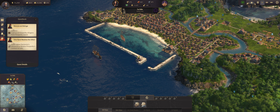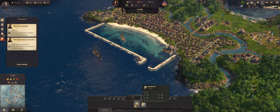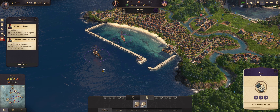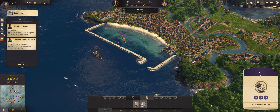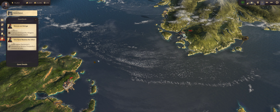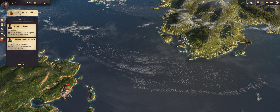This is just a quick video to show that the solution Ubisoft suggested doesn't work. Here we've got a clipper and a ship of the line, which are just the two ships I've got here. We'll have a look and see if there's anything transporting — there's nothing between the two areas.